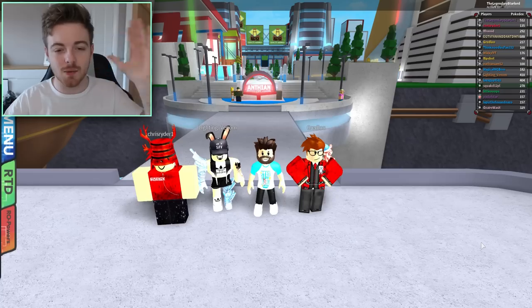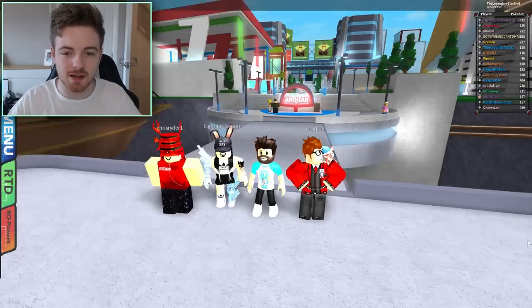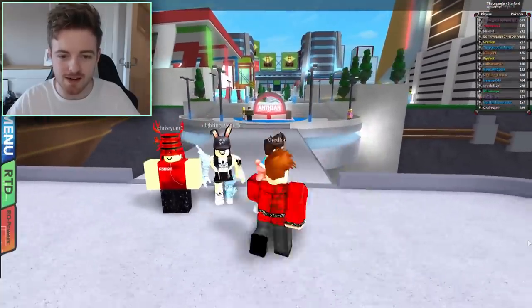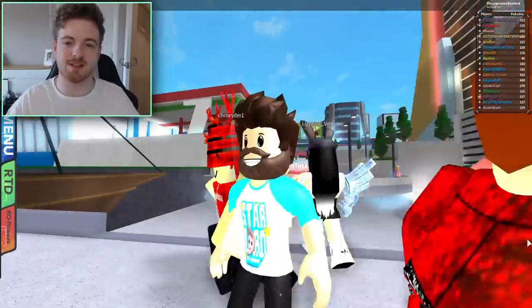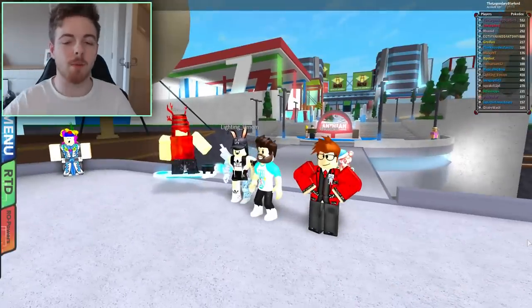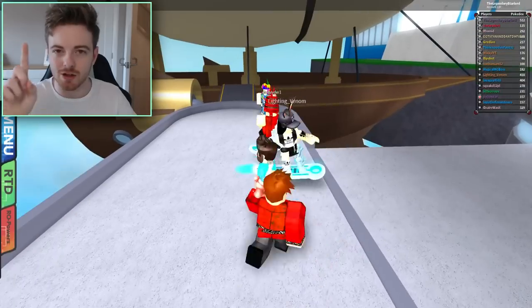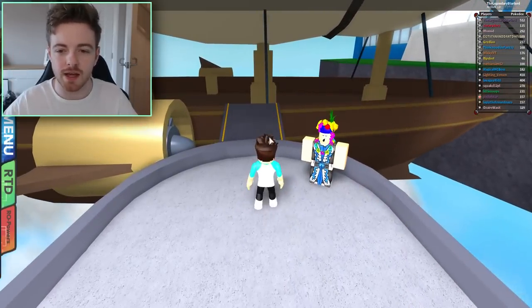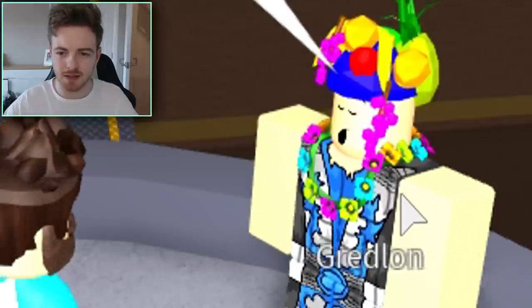Before we get into the video, don't forget to leave a like and subscribe if you haven't already. So here we are today in Antion City with a couple of friends right here. He's got a bucket on his head which looks kind of crazy and he's got a nice board. But anyway, what we're going to do is from Antion City, we are going to try this glitch in one place really quickly. So what I'm going to do is talk to this lady.